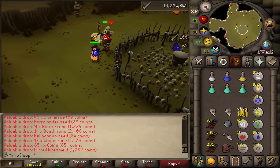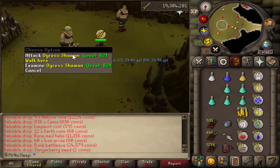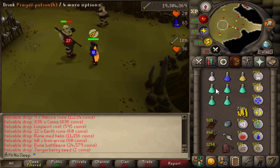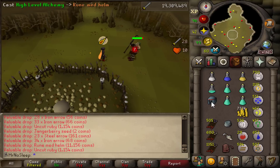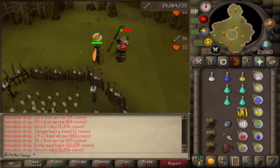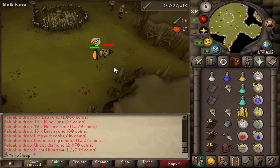The bone crusher was finally in use — 200,000 charges in that thing, so a long way to go before it runs out, but I'll be getting some prayer XP in these future loot videos. I changed up my plan a bit: I'm going for 20 million strength XP and 20 million attack XP, and then I'll be getting 99 defense, so that should be a couple of videos from now.